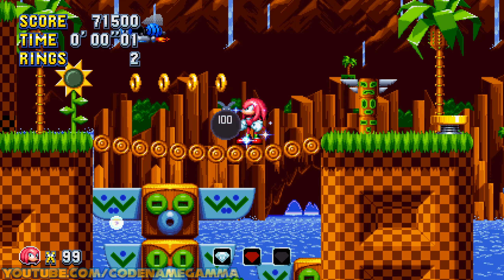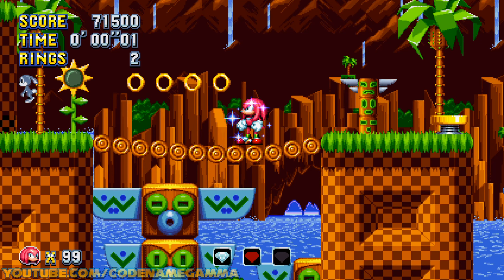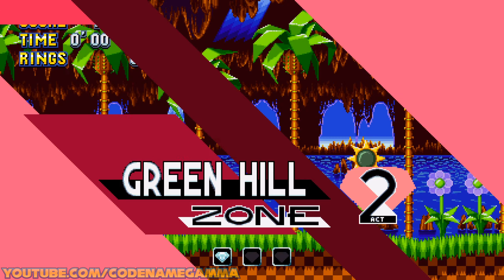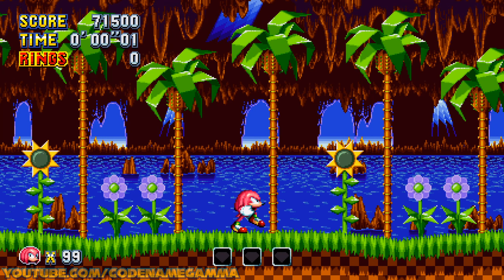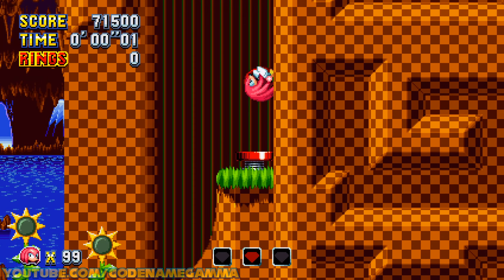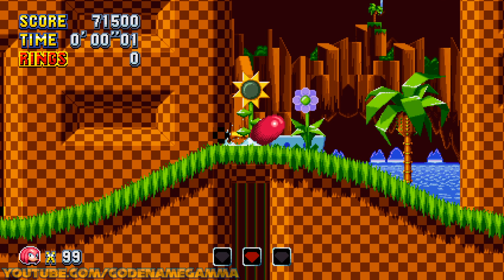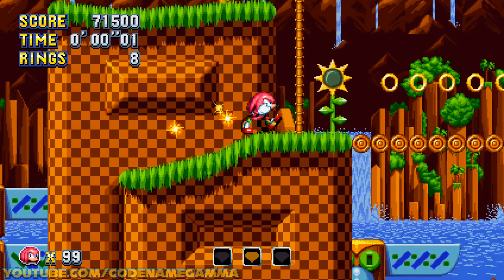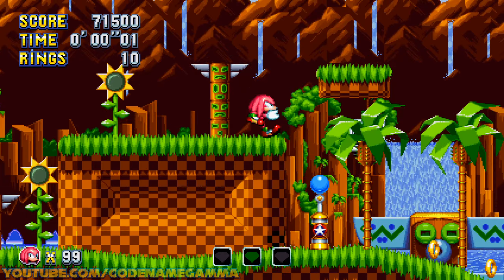If you wanted to get back to the beginning, you just press the back button on your controller or P on my keyboard. It will teleport you — it shouldn't kill you — it should just teleport you back to the start in most cases. If you do die, it does randomize the emerald locations again, so try not to die. We might try to fix that in the future.